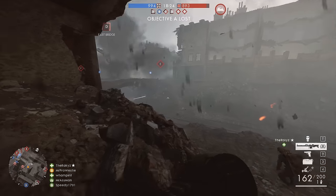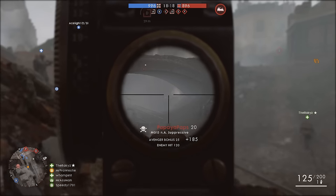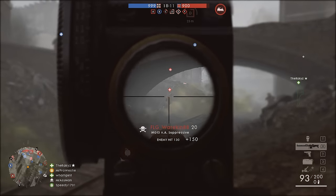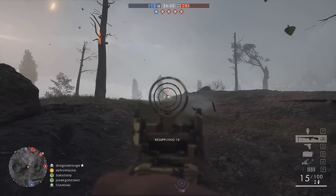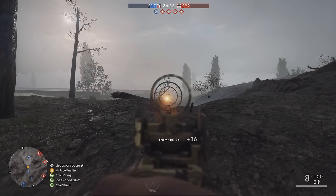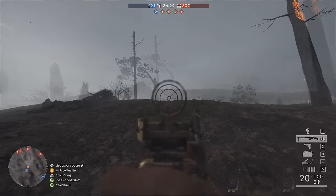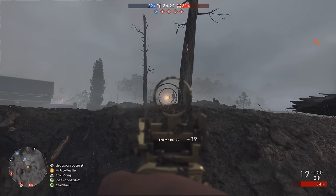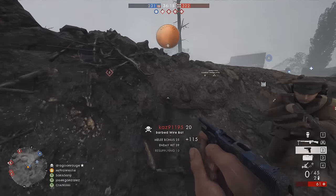When it comes to Support, like most other classes, there are two standout winners. First, the MG15 Suppressor, with a massive 200-round magazine and good focus fire after that initial inaccuracy that all LMGs have, and then the BAR Storm. The BAR suits a more run-and-gun playstyle — almost the assault rifle feel of past Battlefield games. The MG15 is purely built for firing bullets downrange to keep enemies suppressed as long as possible. I favour the BAR overall, not least because of that fancy doughboy camo, but be aware the MG15 can overheat if you fire it for too long.